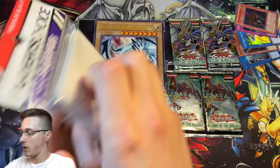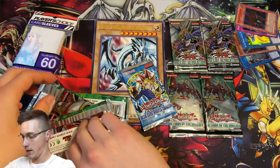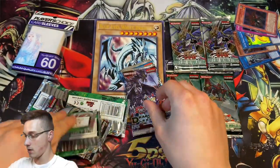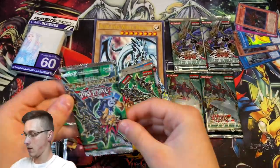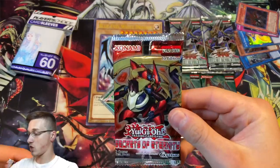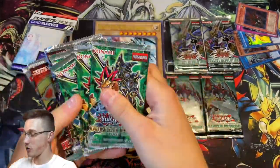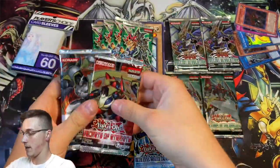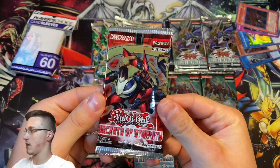The sleeves that we got are the premium quality player's choice card sleeves. Let's see what's called — a Dragons of Legend 2, first edition. Duelist Pack Yugi unlimited, Duelist Pack Yugi unlimited, Duelist Pack Yugi, Duelist Pack Yugi. First edition Secrets of Eternity and an unlimited Order of Chaos. So, Yugi packs, Dragons of Legend, LOB, and these two packs here. Let's start off with the Secrets of Eternity booster pack.